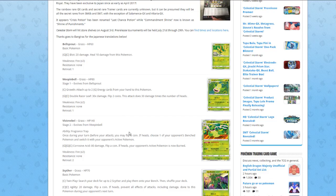Weepinbell evolves from Bellsprout obviously. It has Colorless Growth — attach up to two Grass energies from your hand to this Pokémon — and Double Razor Leaf for 30 damage, flip two coins, this attack does 30 damage times the number of heads, for two energies. Also pretty bad.